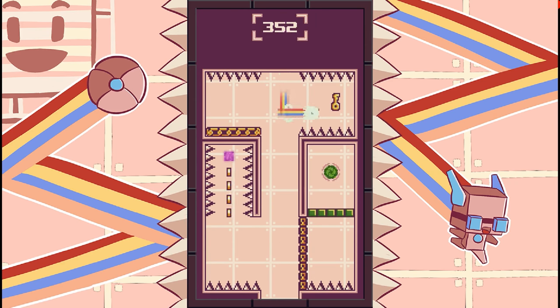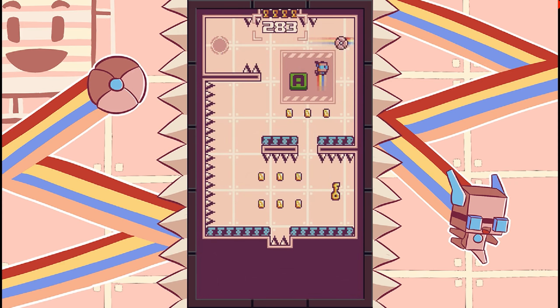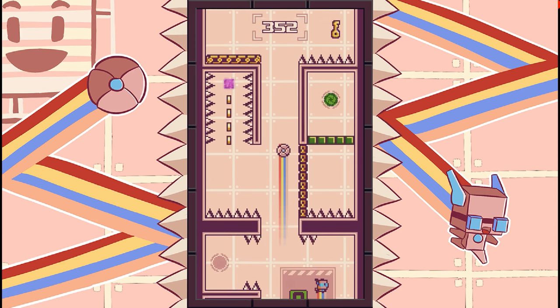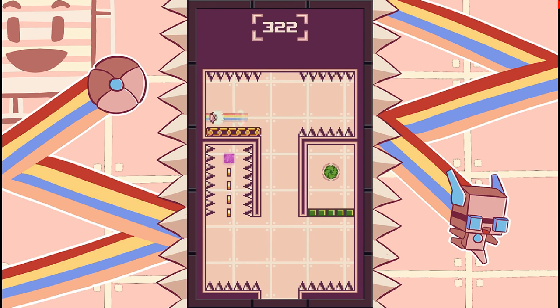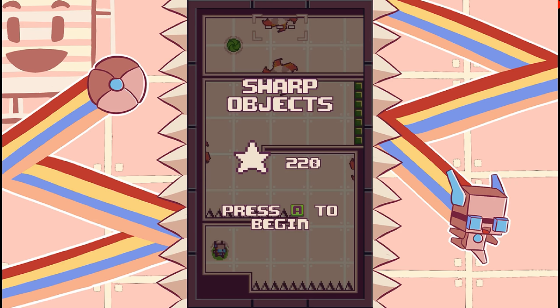Jump over — there we go. I didn't deserve that. Do this, jump — wow. Jump, over, wait, okay, jump, over, jump, up, right, jump, up, right, left. Let me look at this really quick. There we go. Nailed it. Star get — sharp objects. So I have to bounce off and then go. I have to bounce off of the wall so that it doesn't immediately hit me.